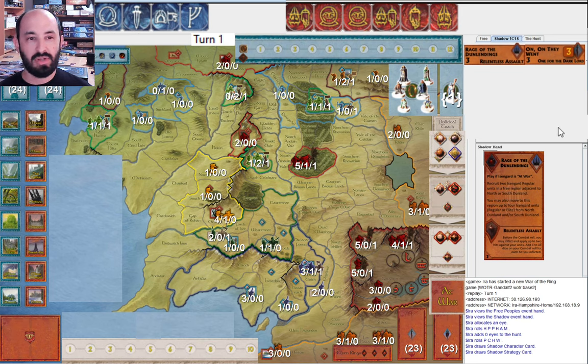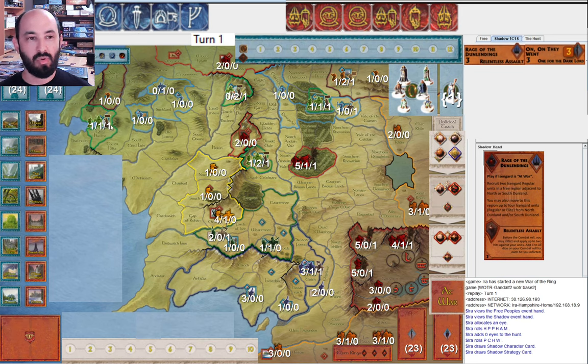It's certainly an interesting idea — I have not seen that opening very often. The other thing you can do with Rage of the Dunlendings is get towards the Grey Havens pretty early on, which might be kind of fun. If I muster an elite in North Dunland and then get two regulars, that's a force of six to go take out Grey Havens. They can't reinforce — the only reinforcement card they have for that is Cirdan's Ships, and I could potentially take out Grey Havens before that.